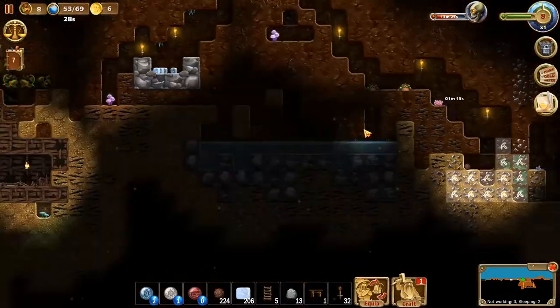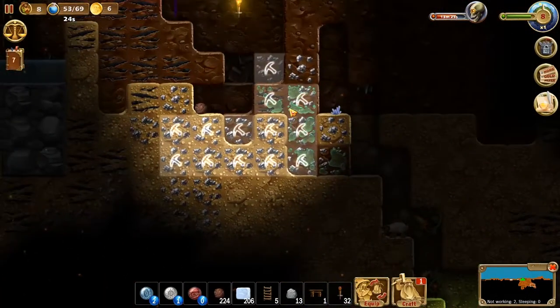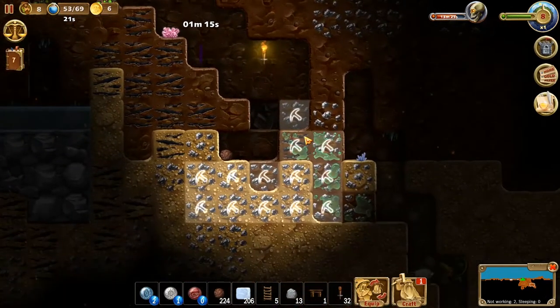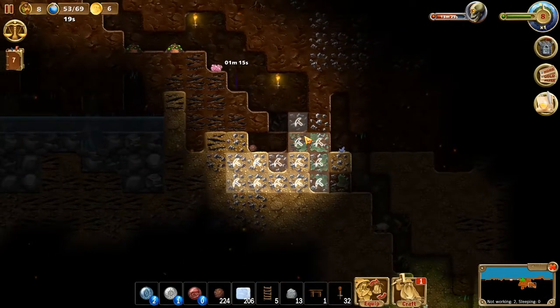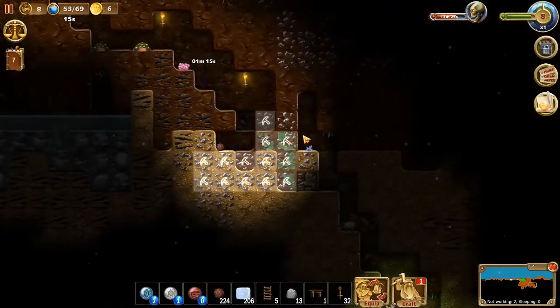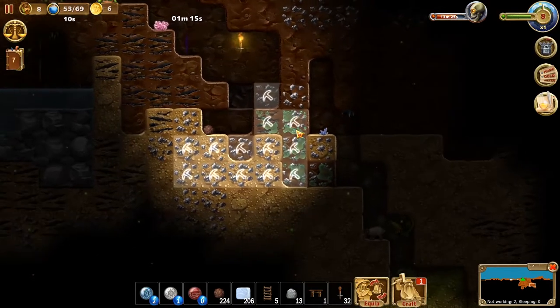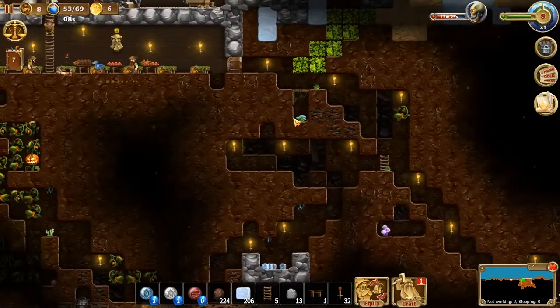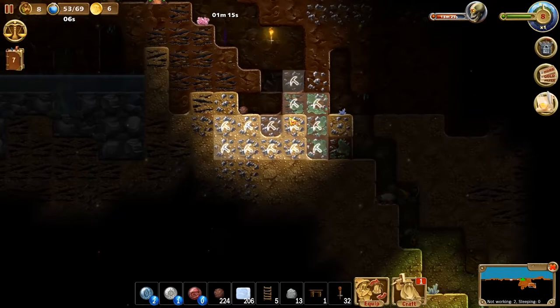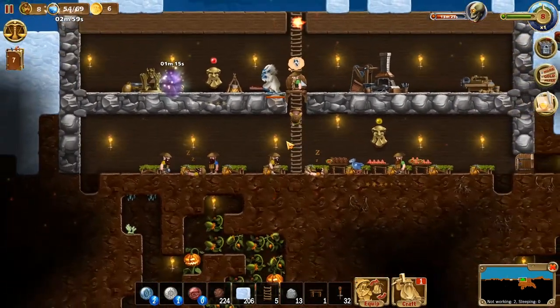That weird worm we got in the last episode has despawned now. I did ask on the Craft the World Reddit page if it's even killable, and it is — but the person who commented suggested waiting until we have silver gear. I'll leave a link for that in the description below if I remember; if not, remind me.